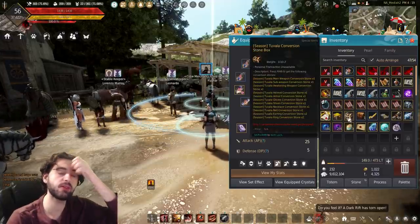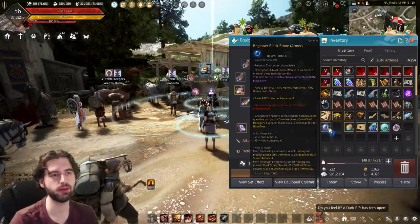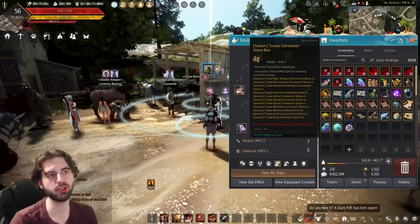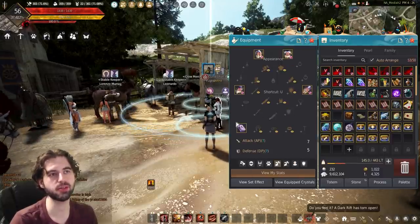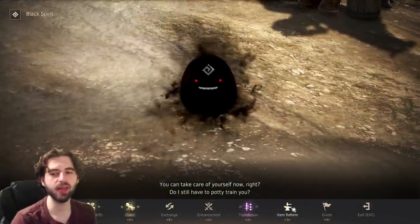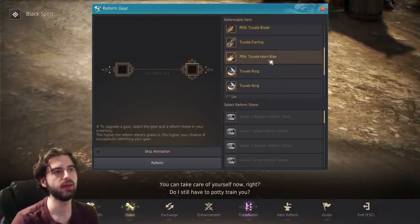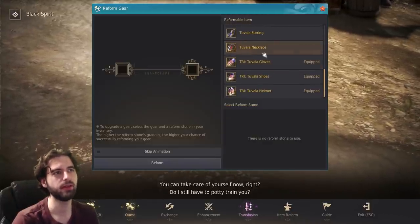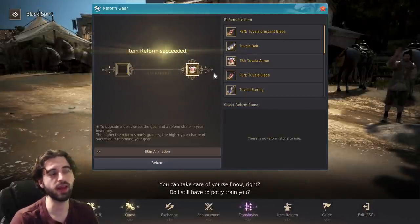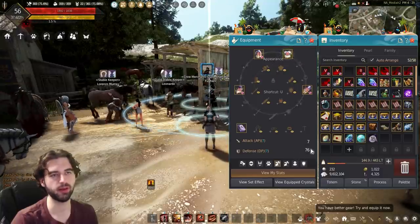You're going to have a bunch of different items in your inventory to complete this graduation. First, open up plenty of space in your inventory — discard or sell anything you can to make at least 14 slots. Then open up the Tuvala conversion stone box. Press the comma key on the keyboard to open your Black Spirit, click on the item reform tab at the bottom, and it'll bring up all the Tuvala gear you have. Select a piece — for example, the Tuvala armor — click on the Tuvala conversion stone, skip animation, and hit reform. This is guaranteed to work every time, converting the gear into something you can actually wear.